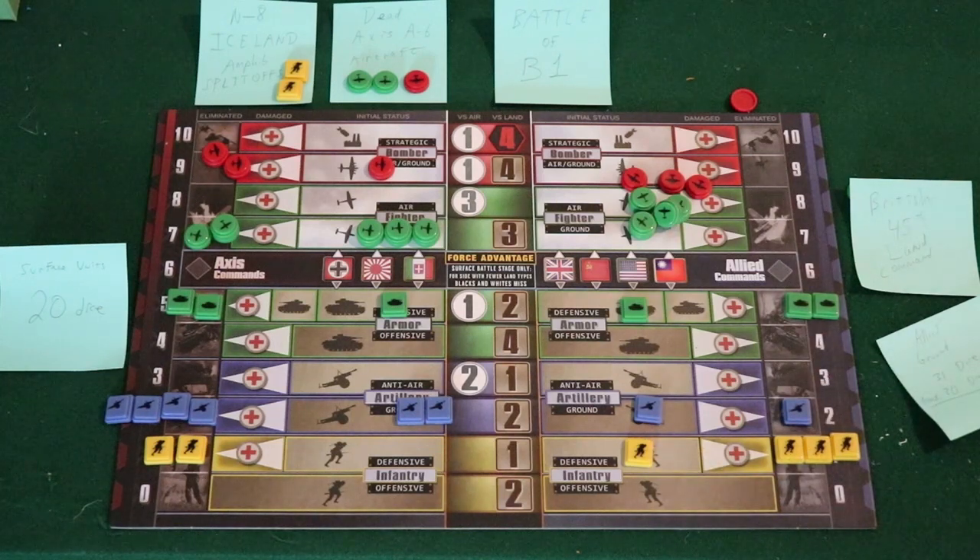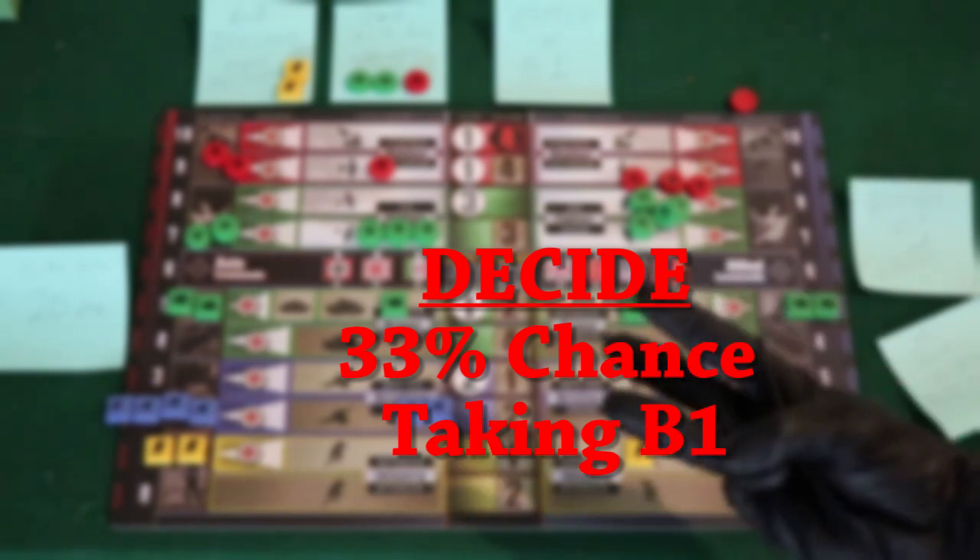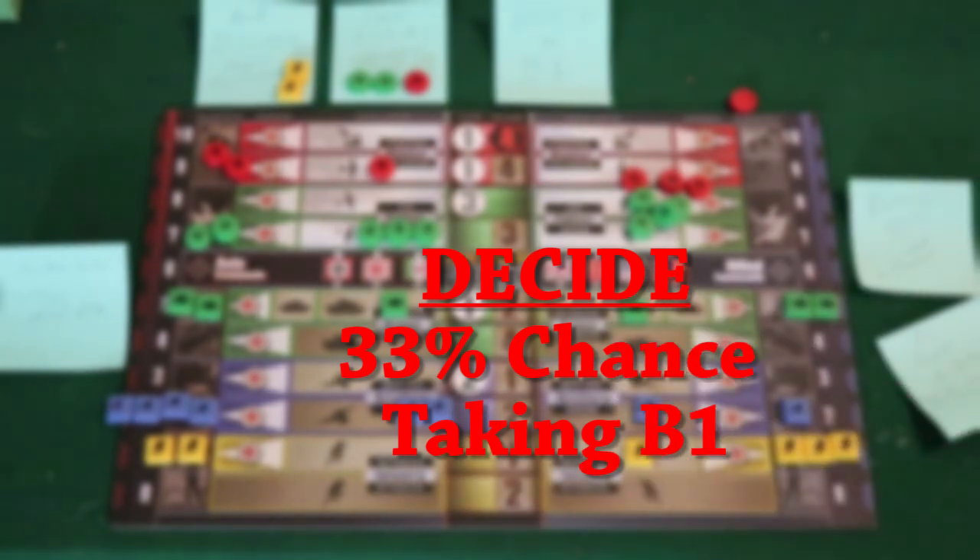With the British 45th soon landing in B-1, and before you write orders for round two, you have to decide if you want to proceed with the invasion with a one in three success odds, or send your troop transports to friendly territory — France or Norway.